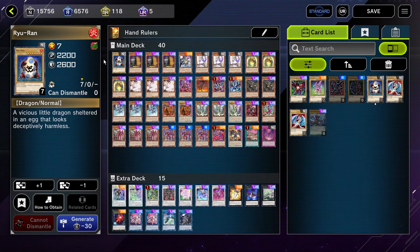Hey, my name is Cushy, and I love Yu-Gi-Oh! I also love dragons, so I thought why not try to make a dragon ruler deck? One that I used back when I was in high school, and make it as good as possible. I think I've done that. This is my creation. I call this Hand Rulers.